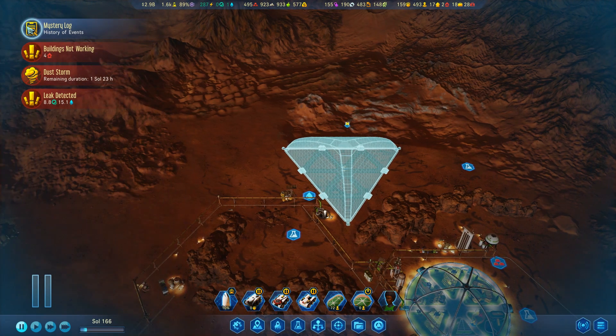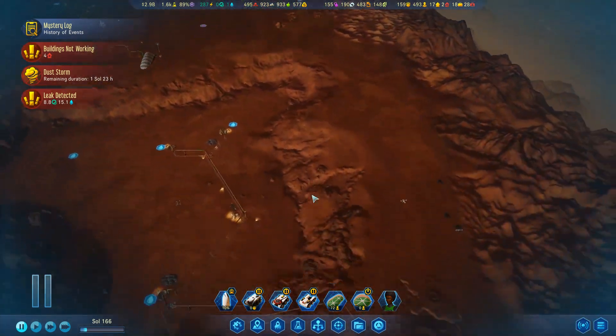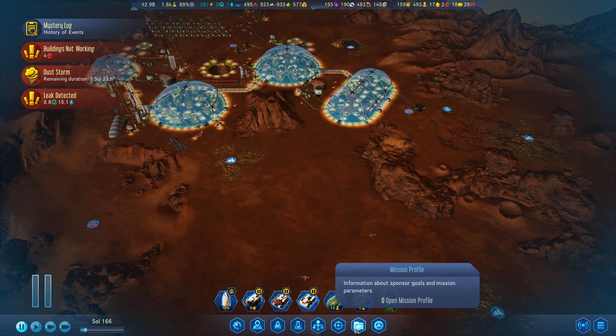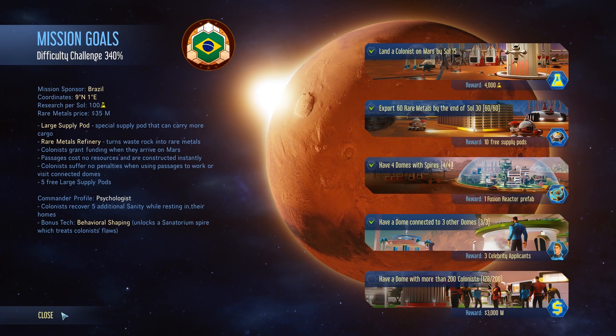We've already finished this series mystery, which was the Izu Corporation, and we're doing okay, I think, sort of. In our next mission goal here, we just need to have a dome of 200 colonists.